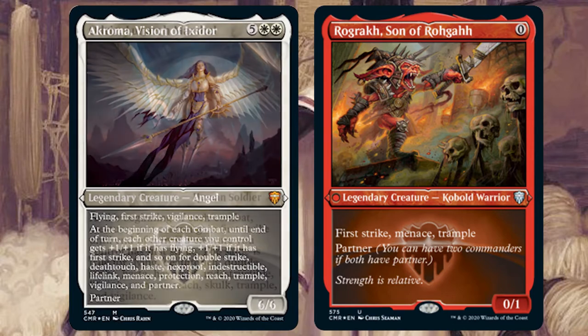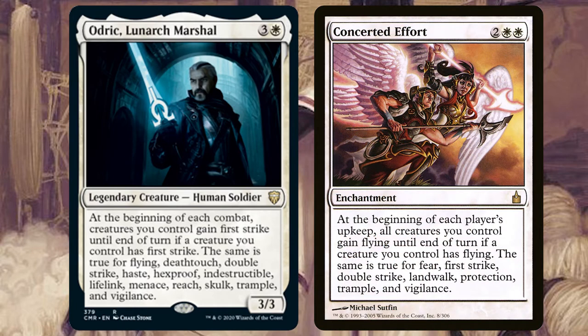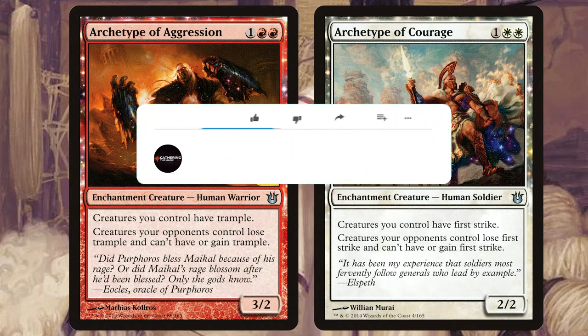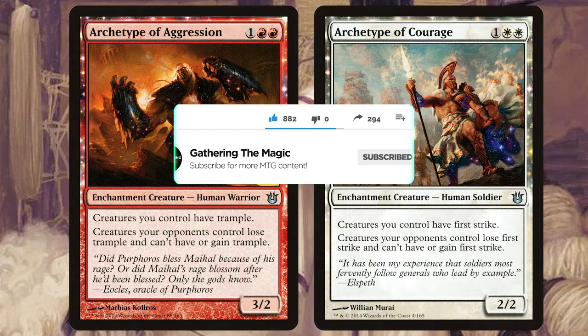Also, make sure you include creatures like Odric, Lunarch Marshal and Concerted Effort — cards that spread around the abilities you already have to your other creatures. Commander classics like Archetype of Aggression and Archetype of Courage will also fit the bill perfectly here. Give all your creatures Trample and First Strike and prevent your enemies from gaining them.